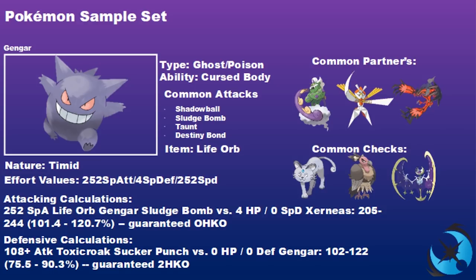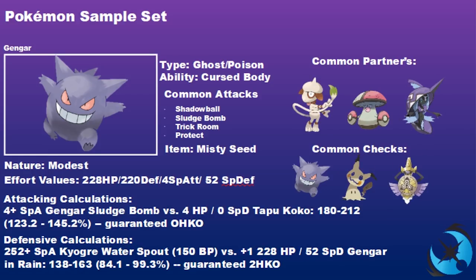Common partners for Life Orb Gengar include Tornadus, Kartana, and Yveltal — Yveltal being a nice switch-in for Psychic and Ground type threats aimed at Gengar, while Gengar returns support with Sludge Bomb against Fairy types that threaten Yveltal. Common checks include Persian, Mandibuzz, and Lunala — all able to take Gengar's attacks and return one-hit KOs.